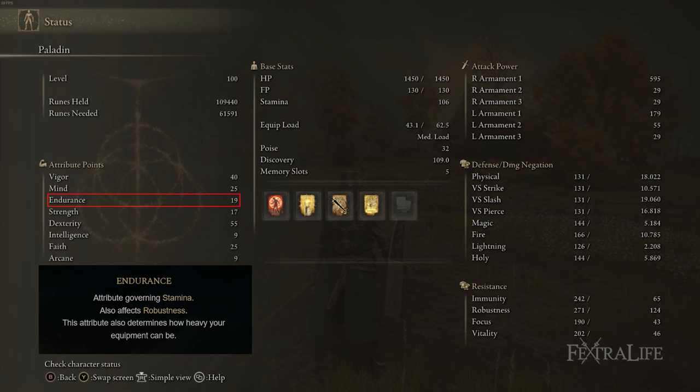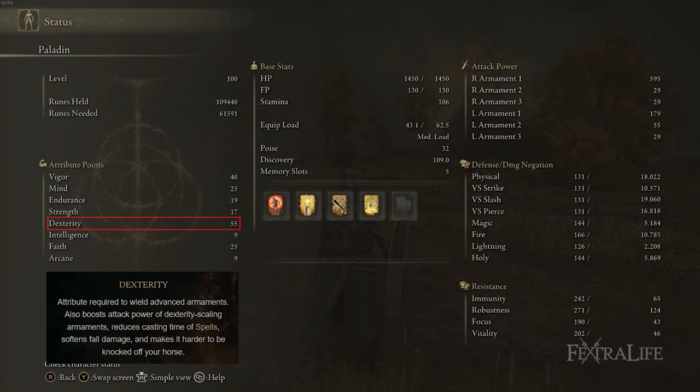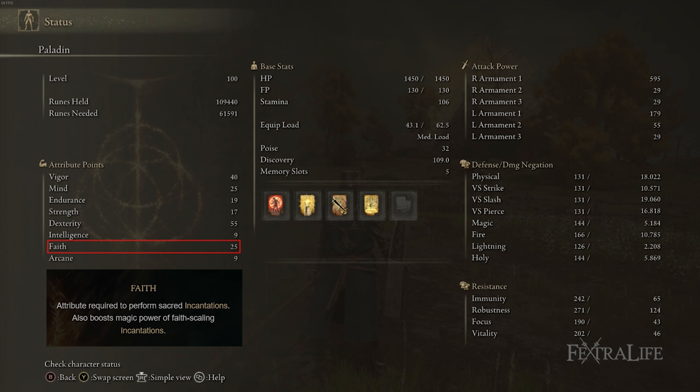17 Strength is the exact number needed to use the Swordspear one-handed. We don't gain any points on Thunderbolt from this, and because we're Keen we don't have any Strength scaling, so don't go higher than 17. Dexterity is at 55 because the higher it is, the more damage we deal with attacks and the more Thunderbolt does — you want it high enough to one-shot regular enemies, otherwise you're using it twice which is inefficient. We don't need any Intelligence or Arcane, so those are at 9. 25 Faith meets the requirements for Golden Vow, Blessing's Boon, Flame Grant Me Strength, and Electrify Armament, and it also increases the damage that Electrify Armament does.